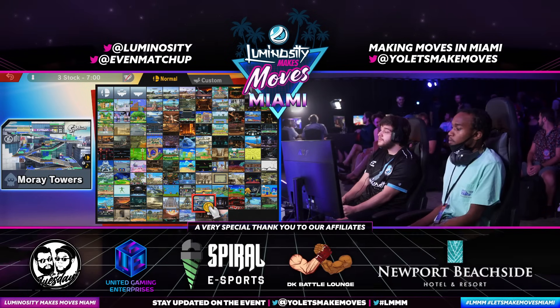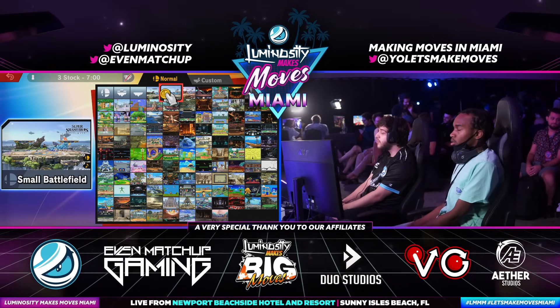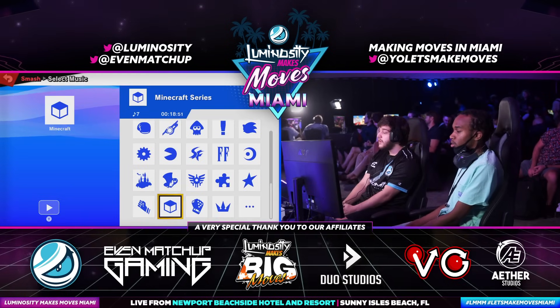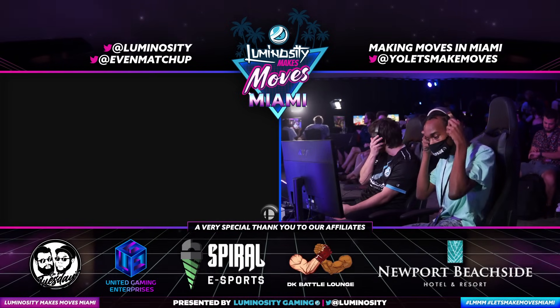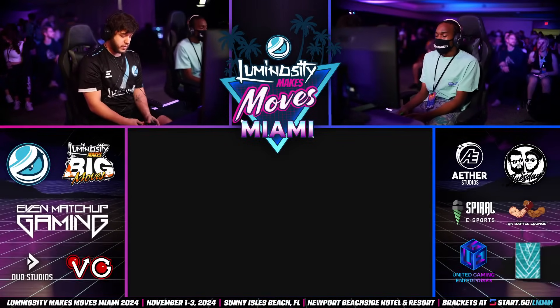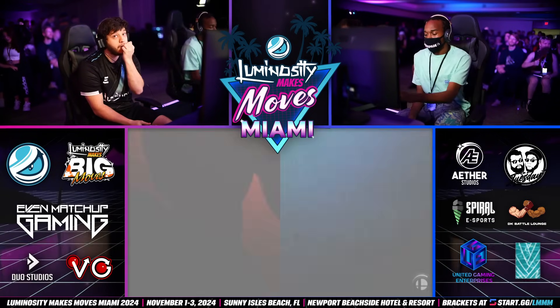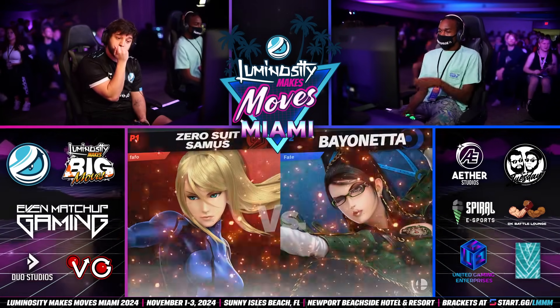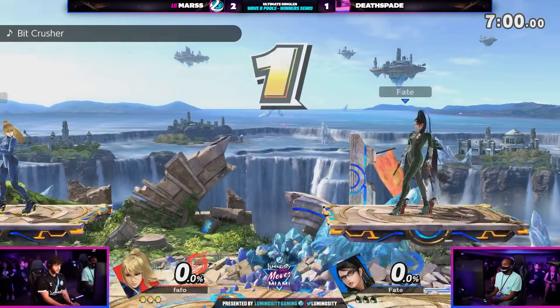Mars thinking about their next counter pick — what stage to go to. Small Battlefield might be the choice. You see Deathspade breathing in. Tekken music once again — have I heard this one before? Bit Crusher? I don't think I've heard this one. Mars wants to be different. He is different. He might have the unappreciated picks. He is also built differently.